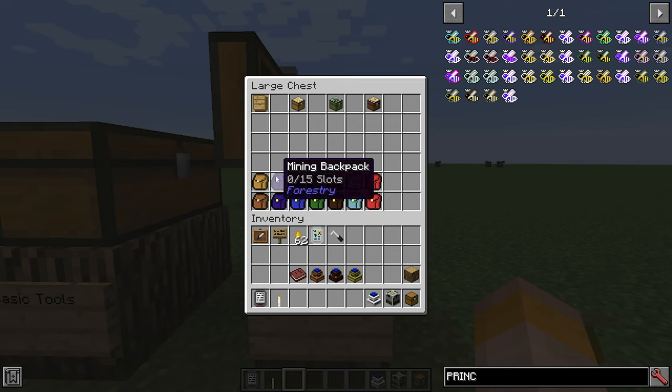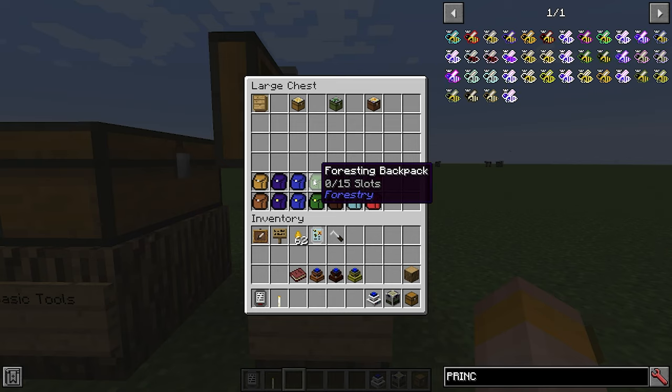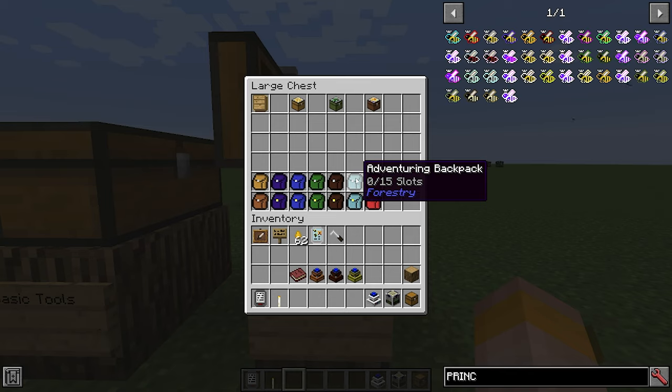The digging backpack will store any dirt, cobblestone, sand, gravel, flint and clay etc. The foresting backpack will store any wood, saplings, flowers, seeds, mushrooms and sticky resin etc., and will automatically add these items into the backpack when they enter your inventory. The hunting backpack will pick up any item dropped by a mob. The adventuring backpack apparently doesn't store anything by default and does need to be configured — I believe in the config file but I'm not 100% sure.